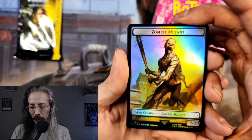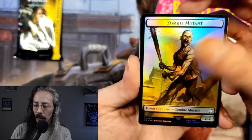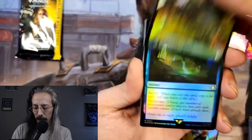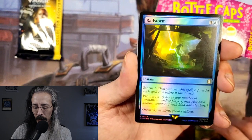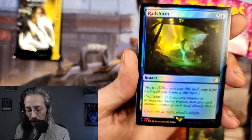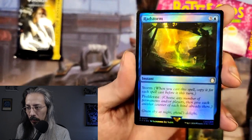Zombie Mutant — interesting token creature. Search Foil Forest. Radstorm with Storm: when you cast a spell, copy it for each spell cast before it this turn — isn't that cascade? And proliferate. Oh my god, why does this seem so broken?